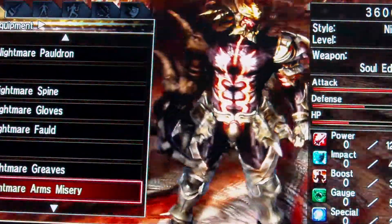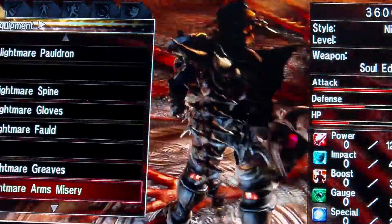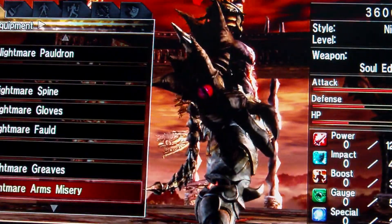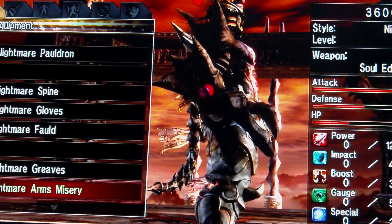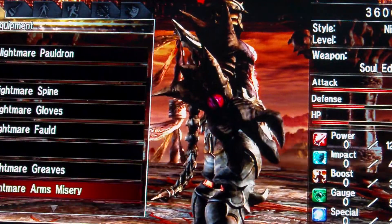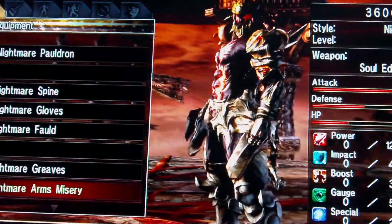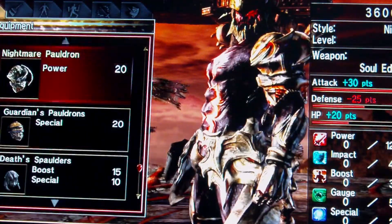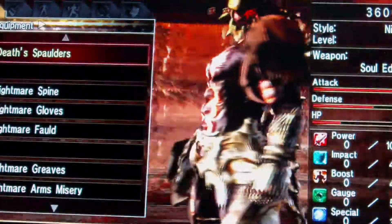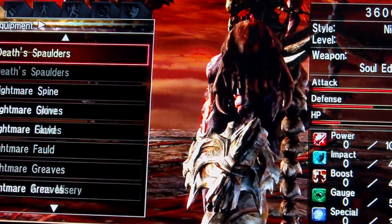For the big arm that Nightmare has, I would use the Arm of Misery, since you can't choose a second shoulder item for his large arm. I suggest the Arm of Misery because it has an eye on it, just like Monster X's shoulder skulls. For the other shoulder, I suggest you use Death's Spaulder.